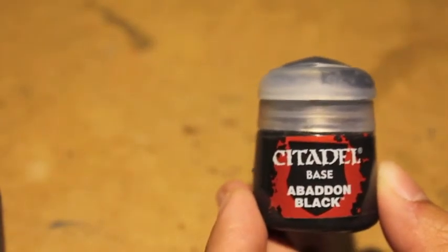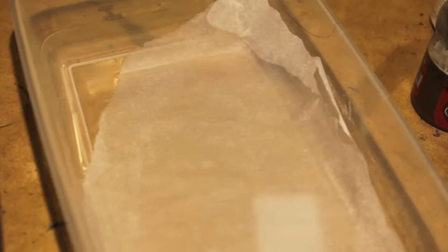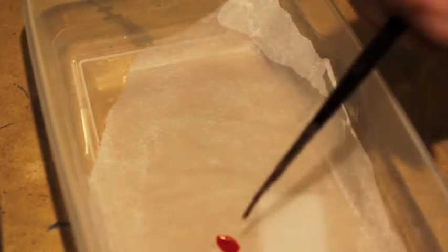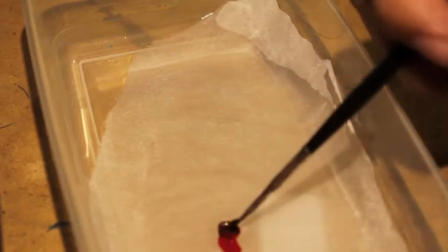I'm going to be mixing up some blood now to add my final gore effects. I use Tamiya Clear Red, Citadel's Abaddon Black, and Dried Bark. Here's a little bit of a close-up on my wet palette. So what you want to do is mix a little bit of all three colors. At this point I hadn't really shaken my Tamiya Clear Red, so it looks pretty watery — it's not as thick as it could be. Make sure you shake your paint pots and get the pigment mixed up again if it's been sitting on your table a while.